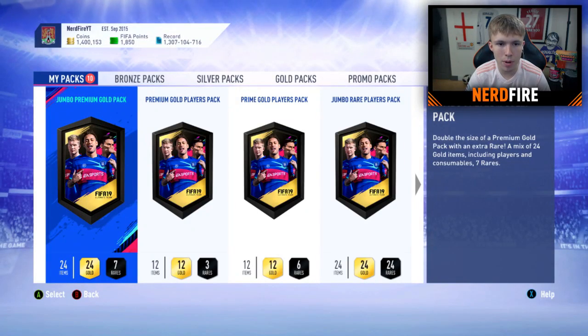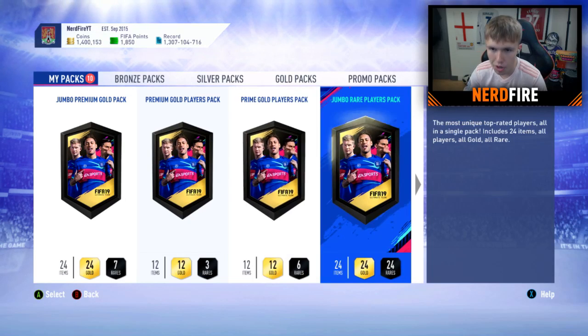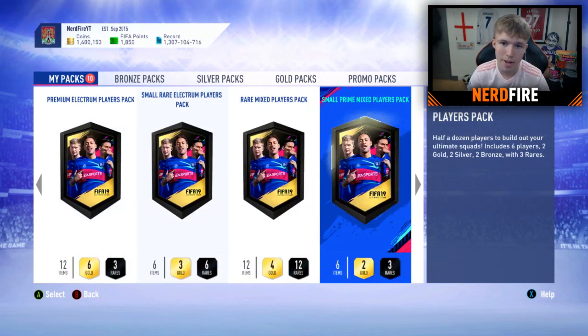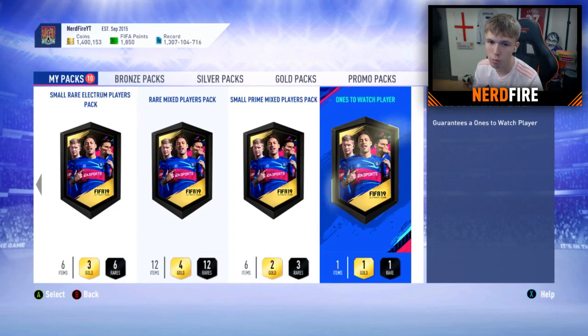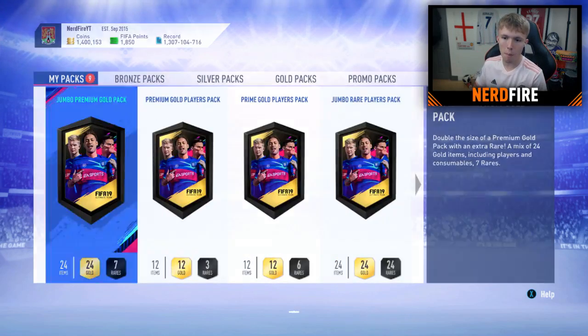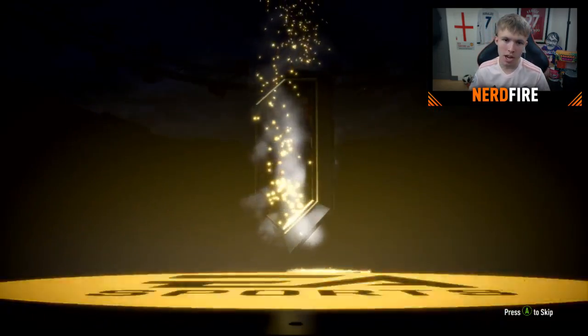So we've got a Jumbo Premium Gold Pack, Premium Gold Players Pack, Prime Gold Players Pack, 100k pack, Ultimate Pack, Premium Electrum Players, Small Rare Electrum, Rare Mix Players, Small Rare Prime Mix and the ones to watch. Going with the Jumbo Premium Gold Pack first - can we get anything? Not a walkout, not a boards either. Hopefully we get something big from the 100k or 125k - that would be sick.